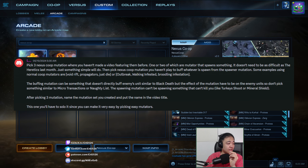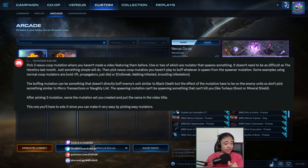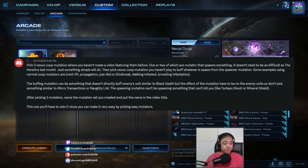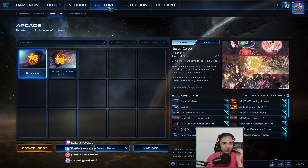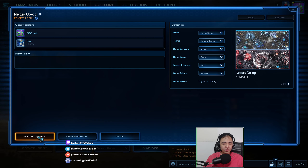The other challenge is I have to name the video based on the three mutators I picked, and I have to solo it so I can pick easier mutators. So once again: custom arcade Nexus Co-op, create lobby, start game, wait through loading screen.